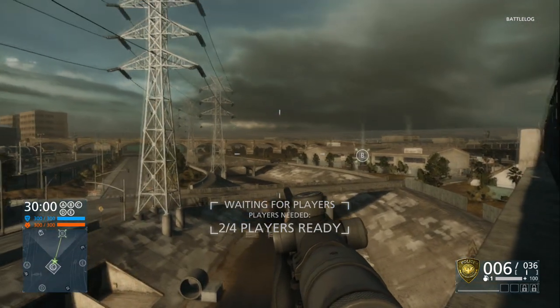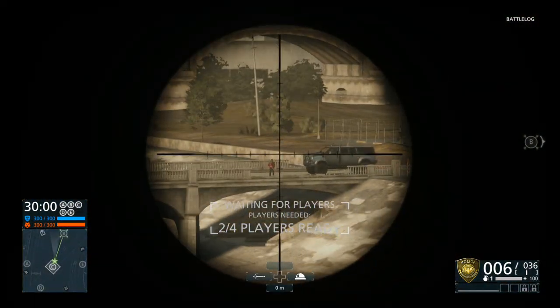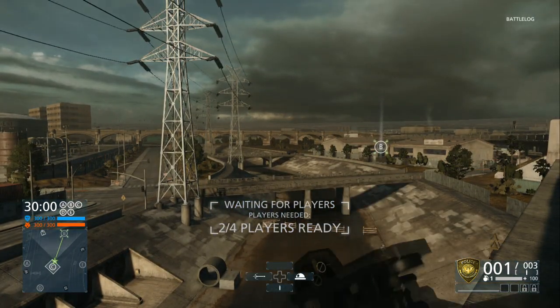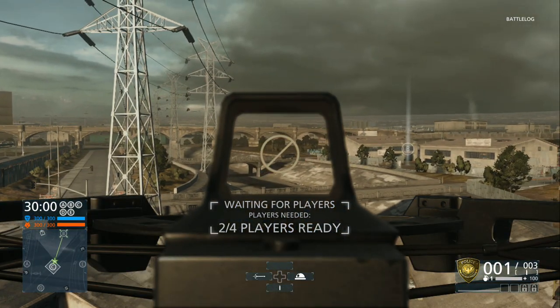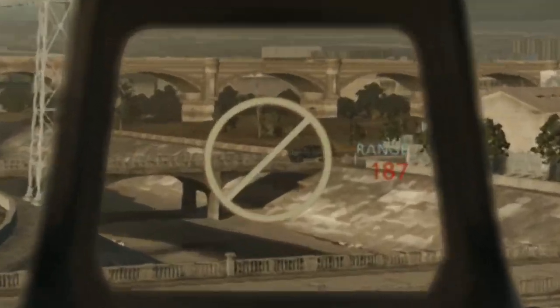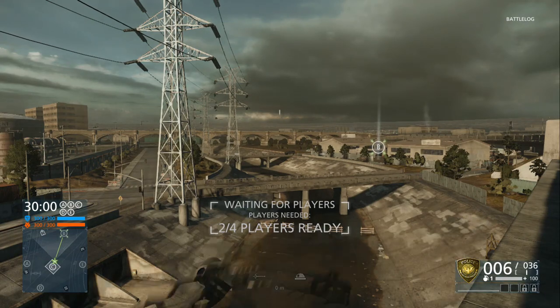Another interesting use for a zipline is you can use it as a rangefinder. For instance, if your enemy is way too far away and you don't know how high up you have to aim, just use your zipline, look at the numbers on the right, adjust your aim, and fire away.